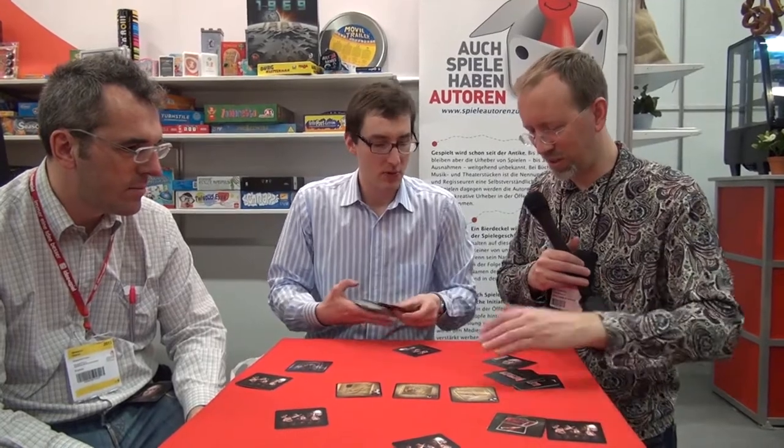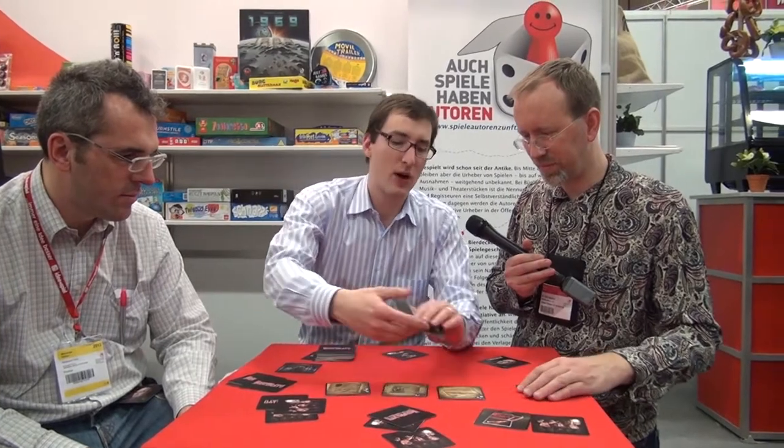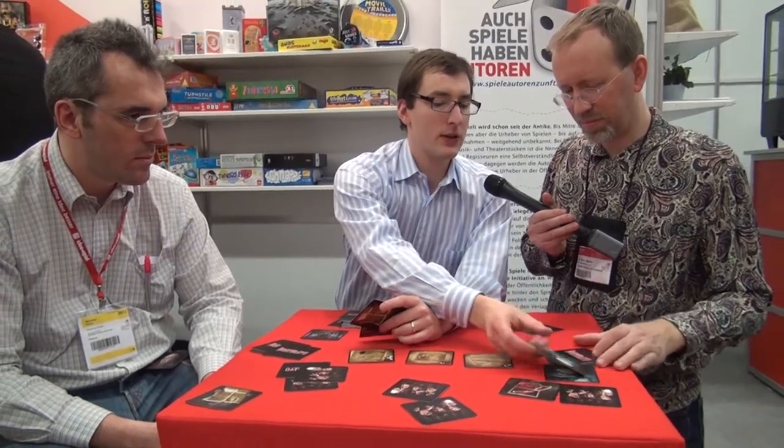Each player starts with two cards in hand. On their turn, each player draws two more cards, giving them four cards. They give one secretly to Renfield and discard one face-up for other players to see — which may or may not be an indication of what they hold. Each time a player plays, we turn a card from the clock.